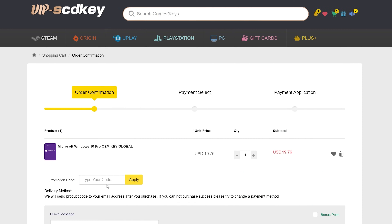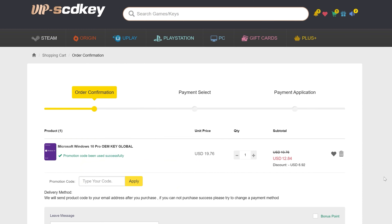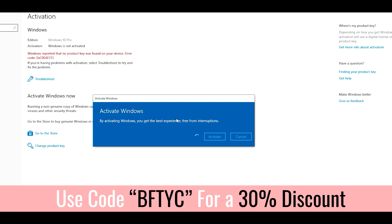Get rid of that annoying activate Windows message — today's video sponsor, SCD Keys, has you covered for as little as 12 US dollars. After you enter coupon code BFTYC, you can get yourself a legit single end user license today. Links in the description below.